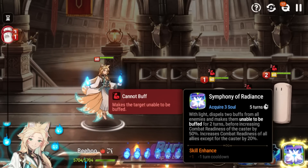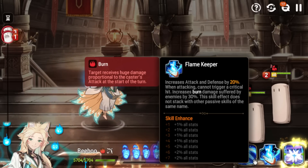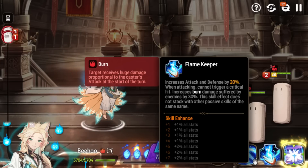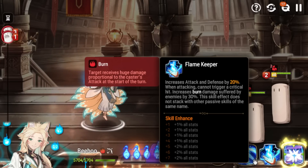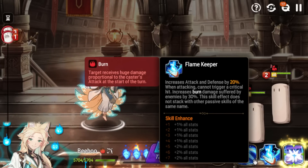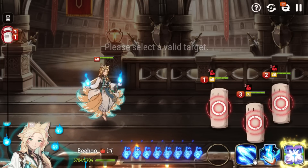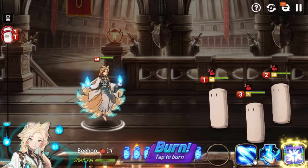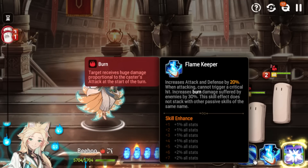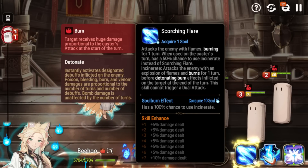His S2 is a passive — he gets passive attack and defense when attacking, though he cannot trigger a critical hit. However, he increases burn damage suffered by enemies by 30%. This is not just from his own burns but from all allies' burn effects — so units like Researcher Carrot, Pirate Flan, ML Aramintha, and regular Aramintha all benefit. It works similarly to Bellion's passive: if Bihu is alive on the field, this debuff is applied; if he dies, it goes away.